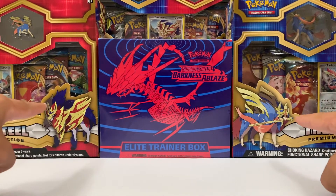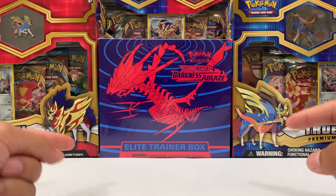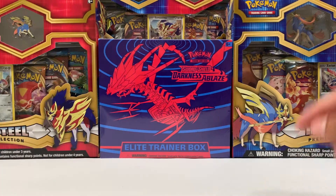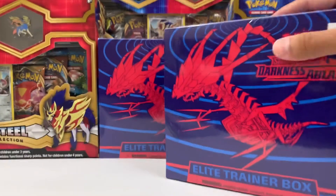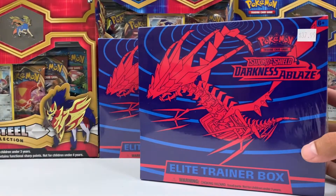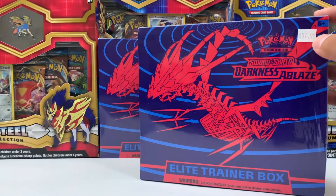Tomorrow I will be opening up these premium collections — they're looking so sweet. And on Wednesday I will be opening up this other Darkness Ablaze ETB. For today's video, I'm going to be opening up another Darkness Ablaze Elite Trainer Box. Look at the price: $37.99.